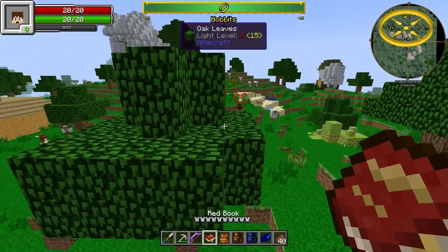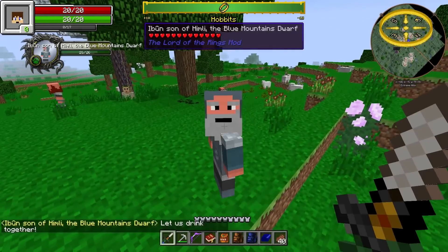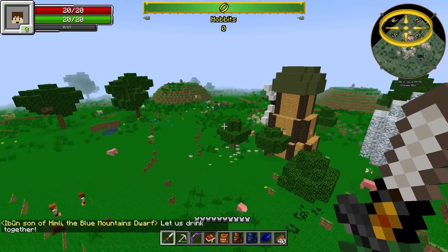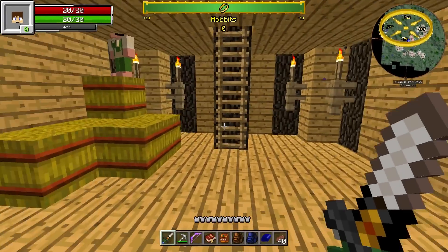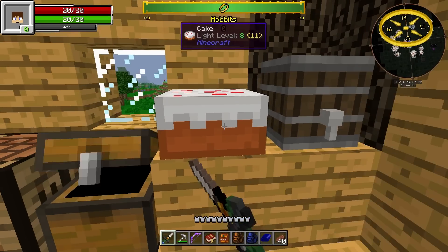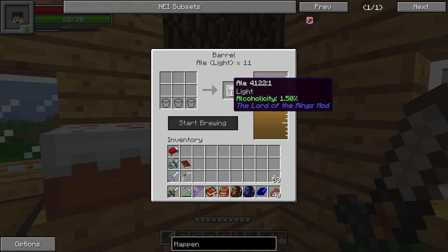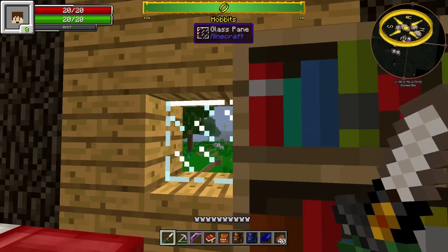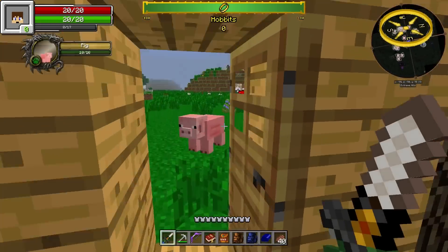I have no idea what to do. I mean, what we could do is just go around exploring. Not quite — I don't drink, bud. This is the Shire, right? How you doing? I guess they made it so you can't actually take stuff — well you can take stuff from chests, but you can't take stuff from the thing.